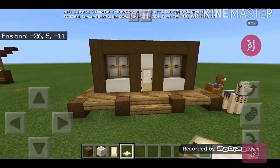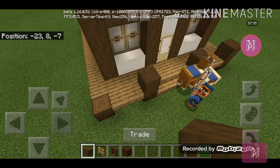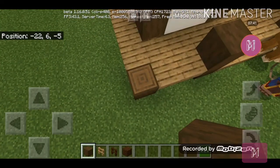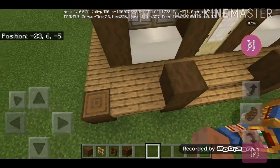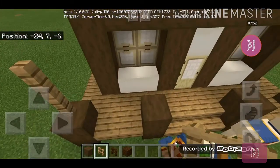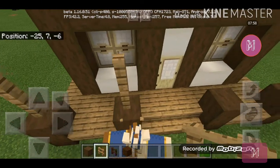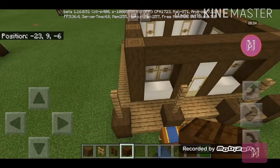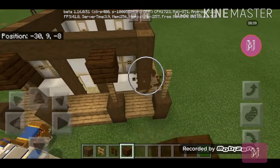Let's make the veranda — the mini veranda. For each stripped spruce log, place the ones without the thing at the top like so. Then get your oak fence and place them two blocks above. Then get your dark oak planks.